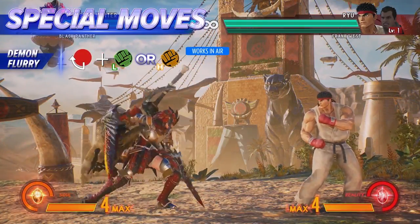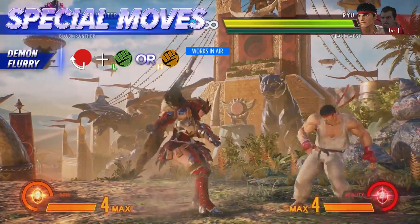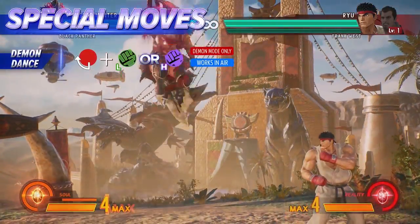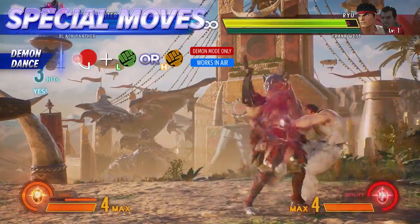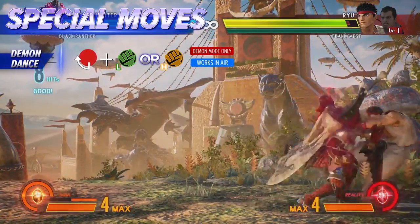A multi-hitting dual blade assault. The heavy version can be performed very low to the ground. This is the powered-up version of the Demon Flurry — it does more damage, recovers faster, and the heavy version causes a wall bounce.